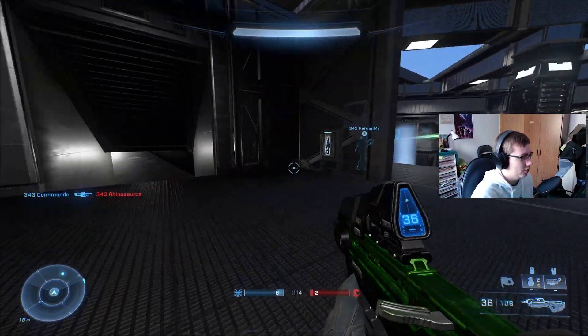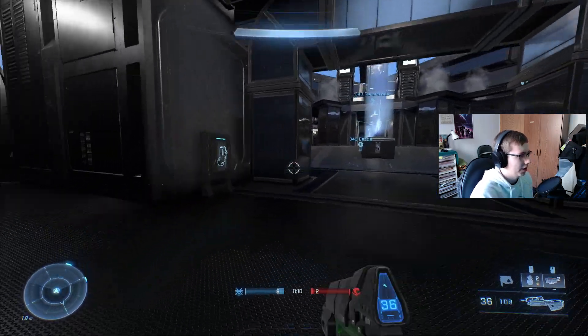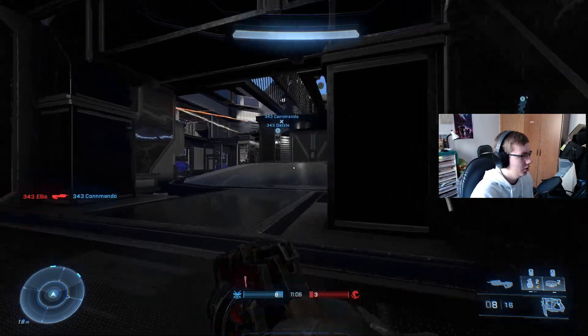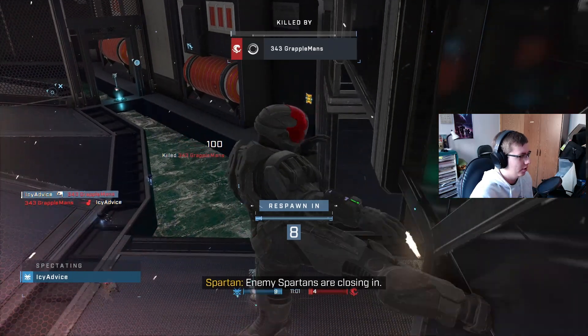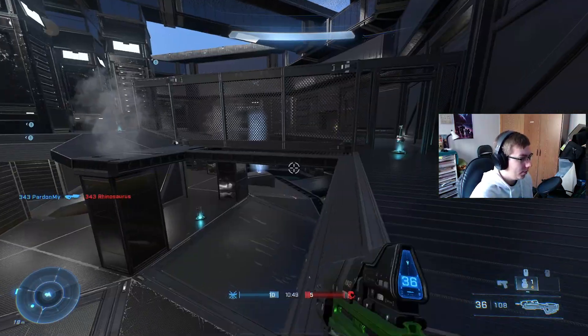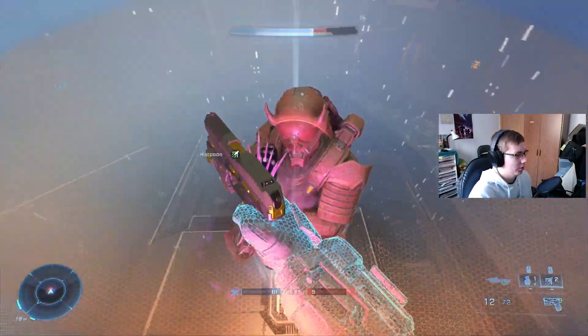This is one of the spawns. You can run around here — there are a few power-ups on the wall, which is a kind of cool placement. Go around here, go down here, there's a little fighting area you can fight from down here. There are a few more spawn pads here. There are also random spawn points as well.